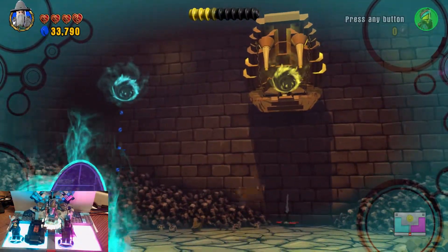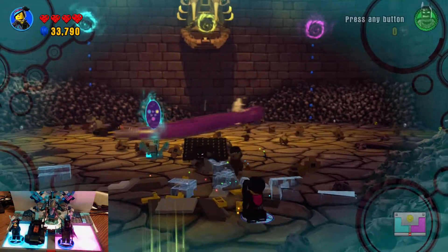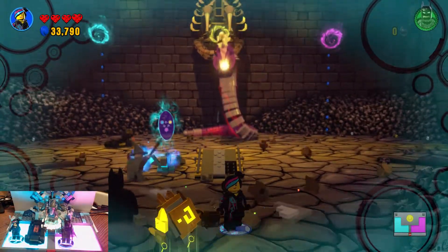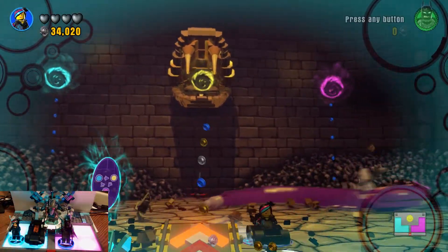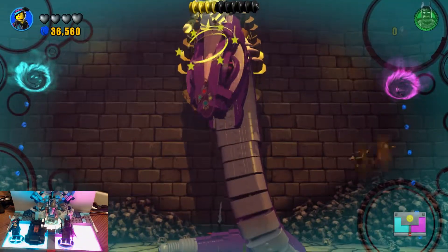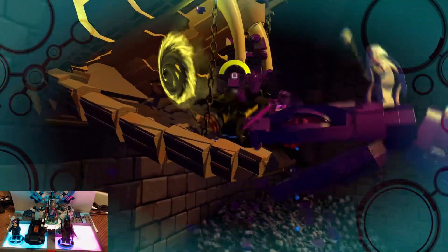Look at all those blue coins — I want those blue blocks. Let's go ahead and build this last ramp. Batman, you're going to go down. We need Wildstyle to put the ramp together — we're going to land here. The ramp is not finished. Wildstyle has finished the ramp. We need to get in that Batmobile ASAP. Let's go, Wildstyle.